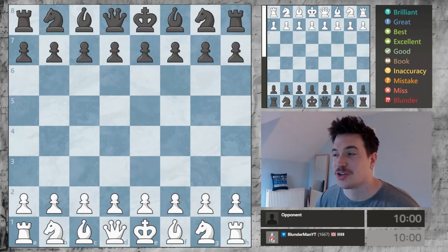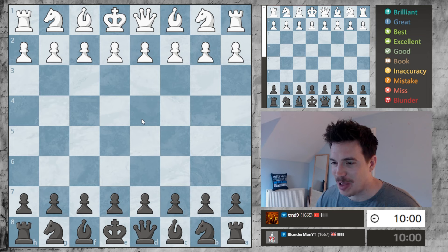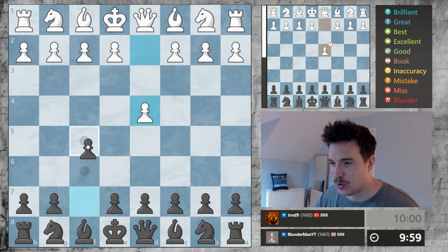Hey lads, this is day 151 of my series to get to 2k on chess.com and we are playing the black pieces against queen's pawn.